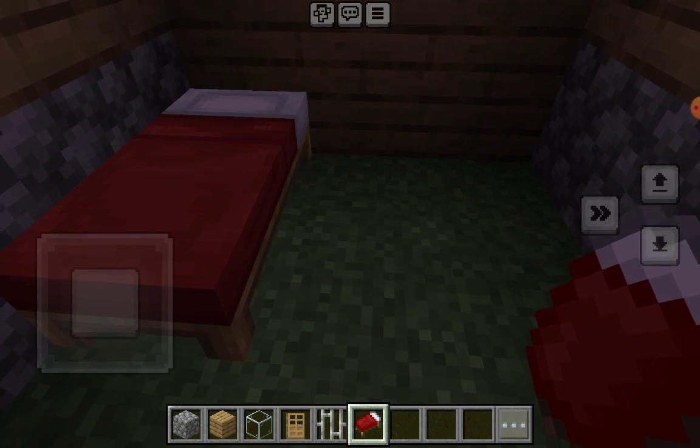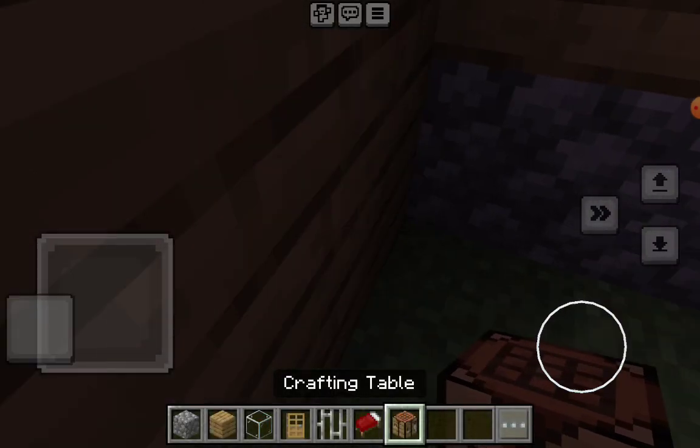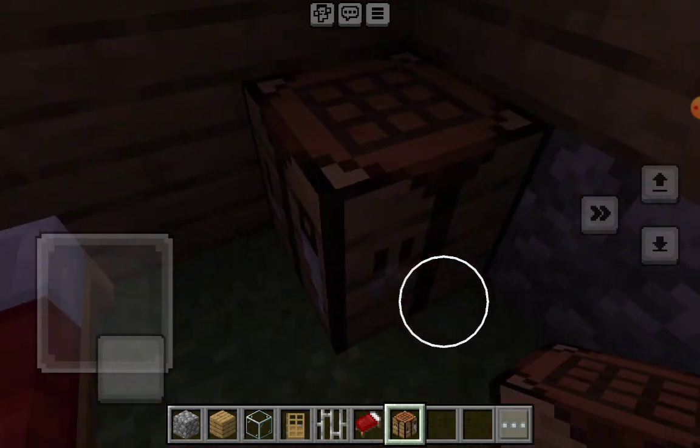Next we place a crafting table and a chest — and obviously a chest, it'll be right here.